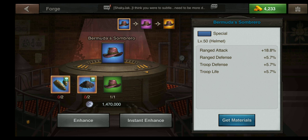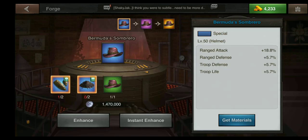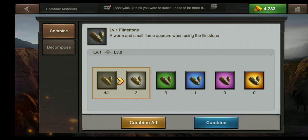But I don't have the required materials. On the left you see a green hammer icon to the side — if you press that item it takes you to a screen where you can combine your materials to have enough quality to craft the item that you need.